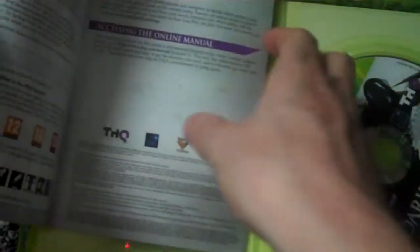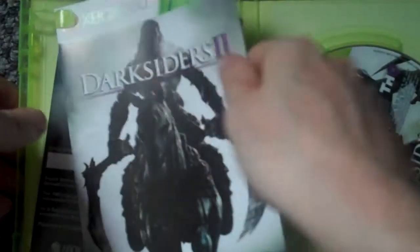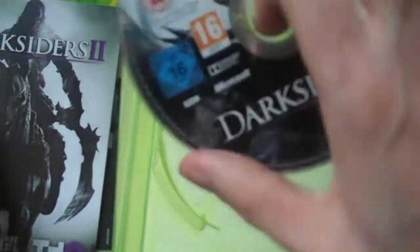The manual covers the controls and stuff — pretty standard nowadays. On the back of that you've got your THQ online pass, and then obviously the disc itself.